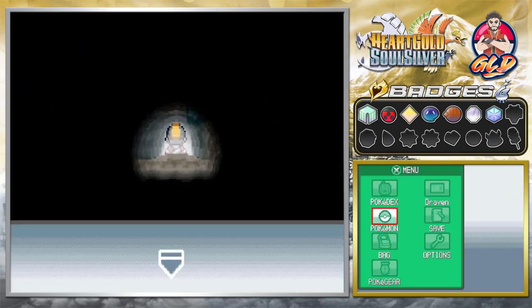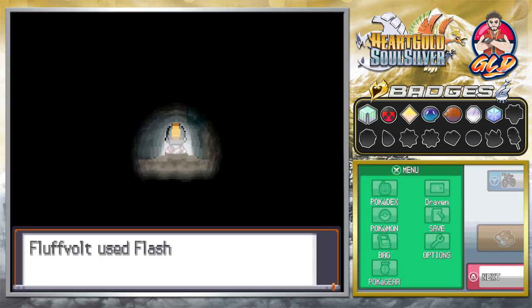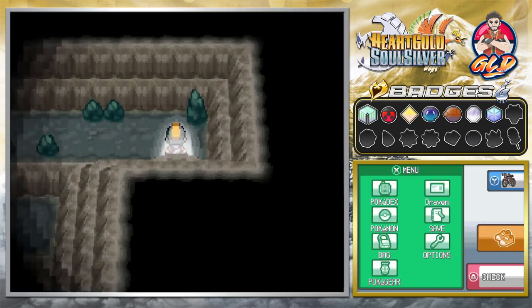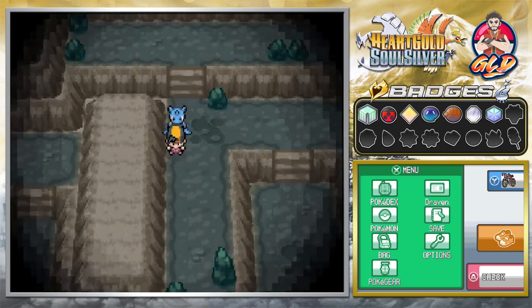We already have a Pokemon with Flash — that's all we need — along with a few other things like Rock Smash and all that stuff. In this episode we're just going to be taking a nice look at what this place is all about.